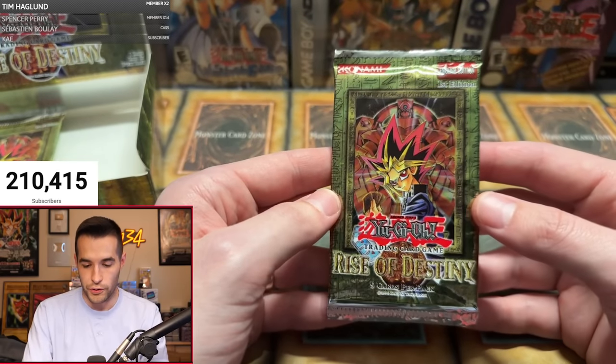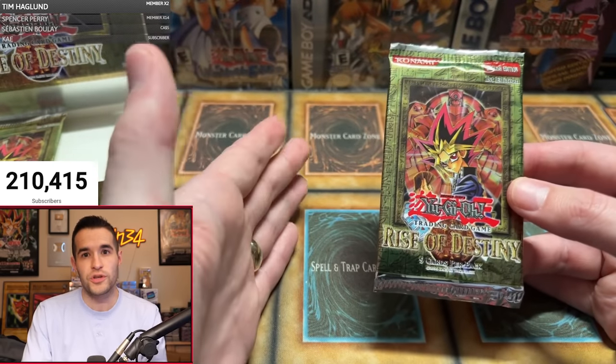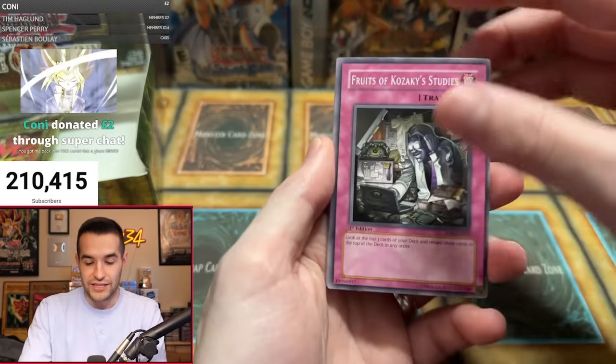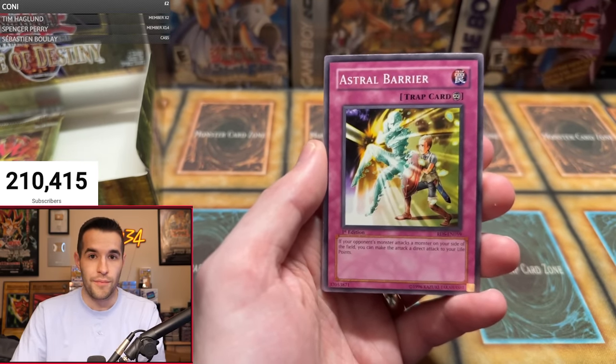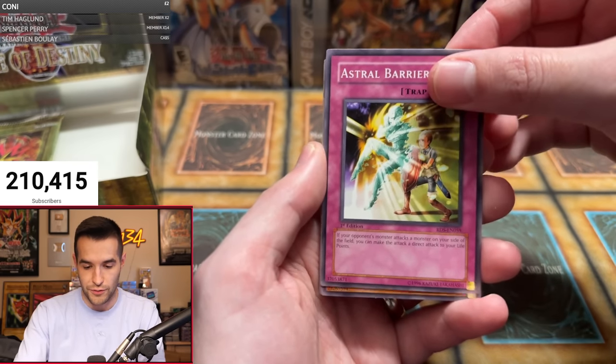We just got to keep opening — these packs are clearly messed up. Rise of Destiny is a set that can have really weird boxes. They're not just the standard four supers, two ultis, one ultra every time — they're different sometimes. There are still four packs left so we're going to see what's inside. Thestalos! Fruits of Kazaki Studies, Harpy Lady 1 — this is why you open packs, guys. While most of the time they're not necessarily going to make you money, sometimes you get super lucky with this crazy stuff.